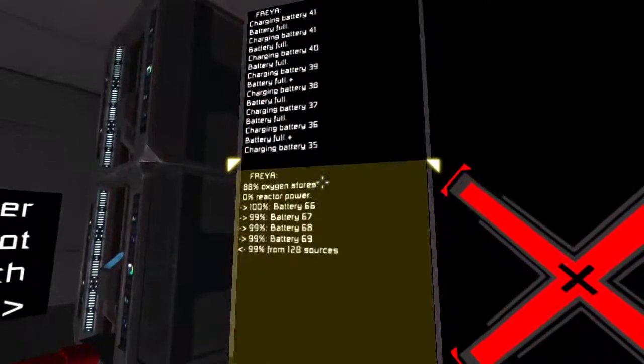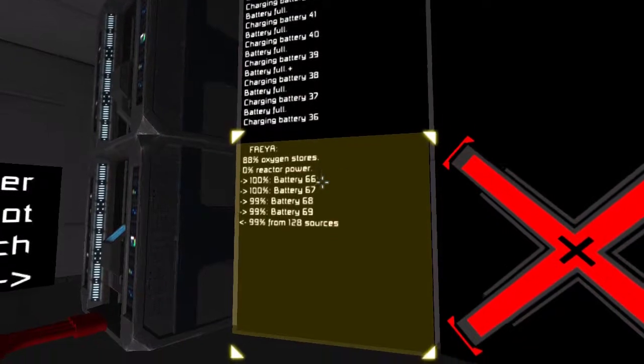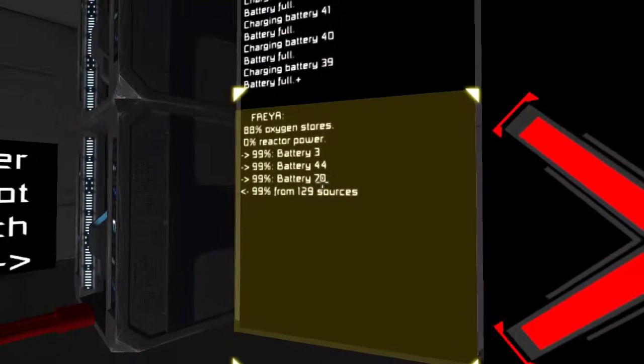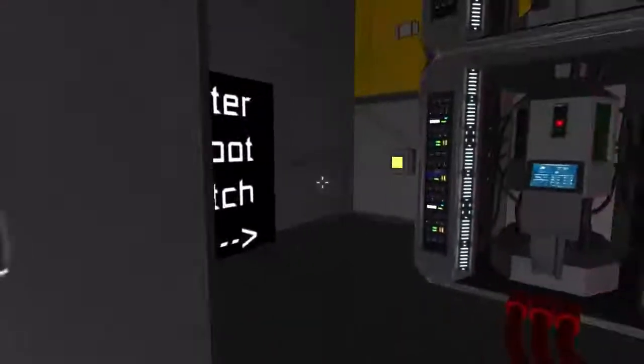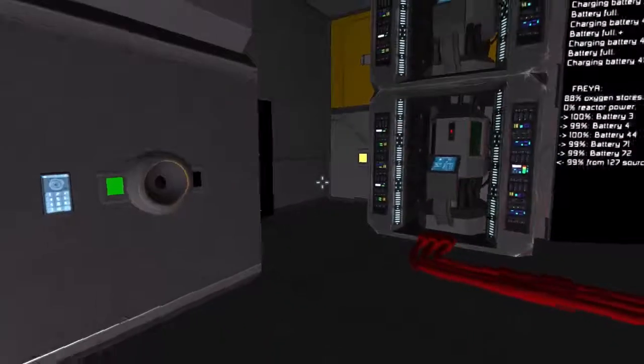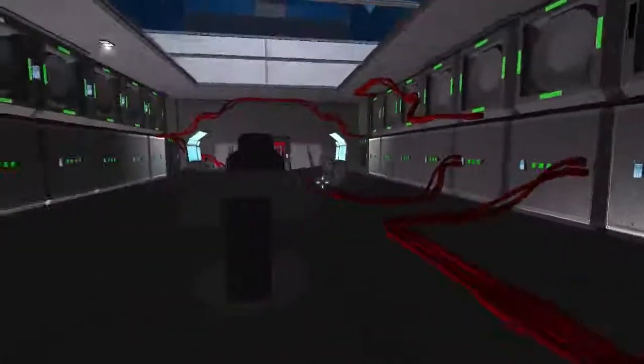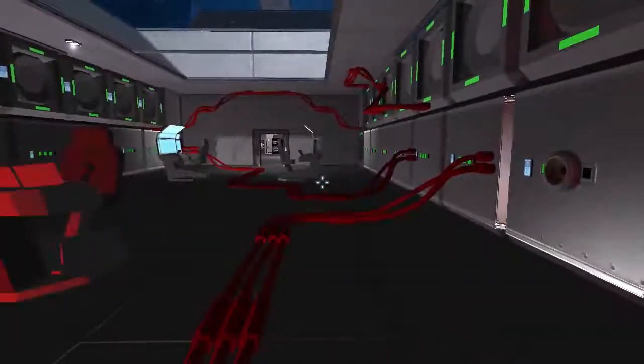Freya is just keeping track of what batteries are charging and not charging. As you can see, she's trying to keep the 132 batteries peaked. There's a master reboot switch. I've got a couple more AIs in the works, but none of them are actually doing anything right now. And this bridge is a fun mess of cables for kicks.